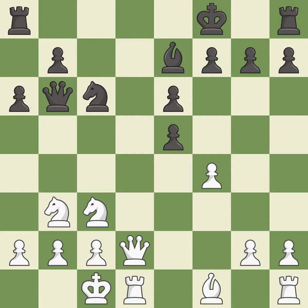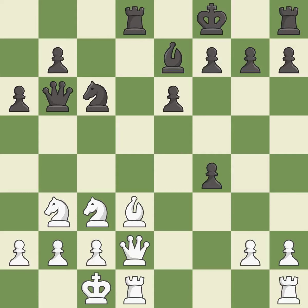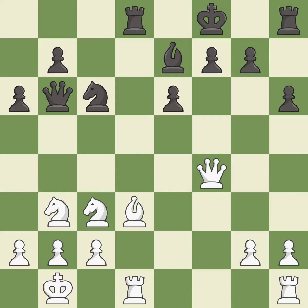This moves the queen to safety — it is best. This develops a piece while also winning a tempo on a queen — it is best. This blocks the attack on a queen that could have been captured — it is best. This is an equal trade — it is excellent. Recaptures; it is best. This threatens to win a queen — it is excellent. This prevents the opponent from being able to win a queen — it is excellent.